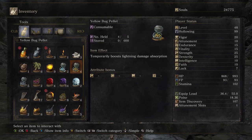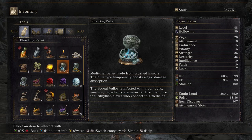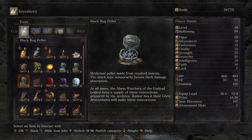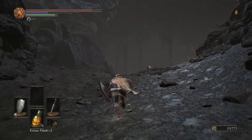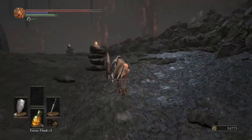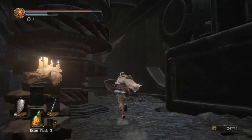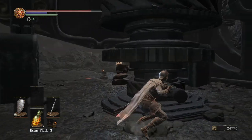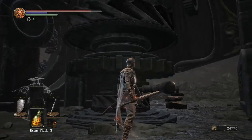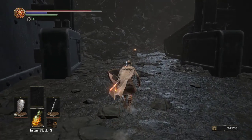Yellow bug pellet — crushed insects, temporarily boosts lightning absorption. The worm tumbled into the catacombs and proceeded to dominate its new home in Smoldering Lake. I want to say basilisk, and then I want to say arbalist — I can't remember what this is called. But it's turned off — not sure how that turns it off, but it does.